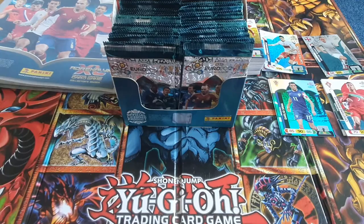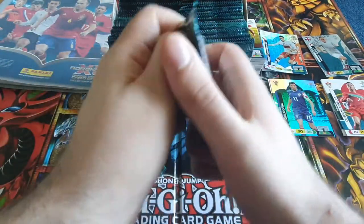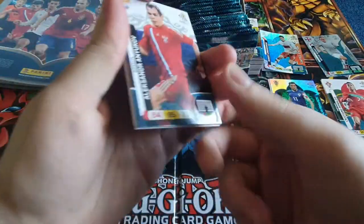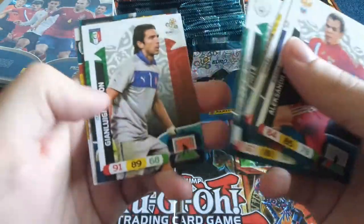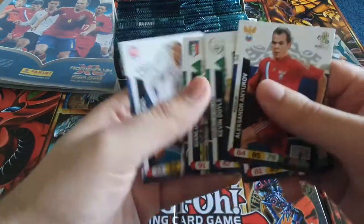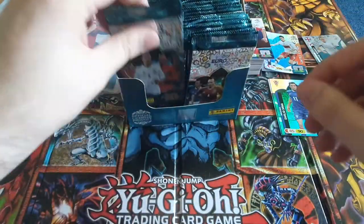Now let's start with the sealed booster box. Here we go - first pack! Euro 2012 - let's get hyped for the upcoming Euro. We have Jordi Alba, Doyle, Buffon - there he is! Plasil and Gerard Piqué as a star player. Nice. We pulled Gigi Buffon!